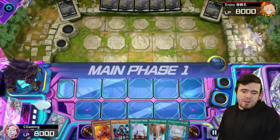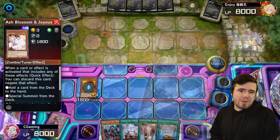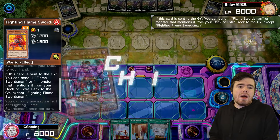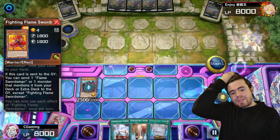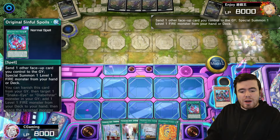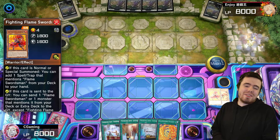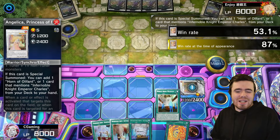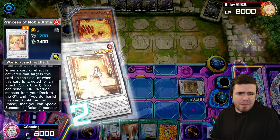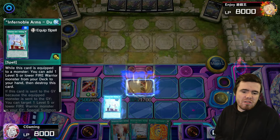Second replay: Fading Flame Swordsman plus Diabellstar. We get Ashed on the summon of the Swordsman — that stops us from grabbing Swords Realm, which hurts the Fading Flame Swordsman play a little. Diabellstar comes out, sending the swordsman to the grave, using at least the graveyard effect for a bit of advantage so we don't have to search as much on the follow-up. Salamandra grabs the equip spell from deck. I believe I drew nearly every equip spell in my deck this game, which was frustrating.